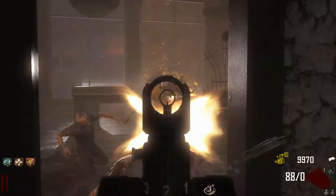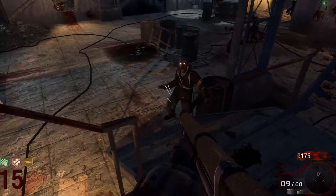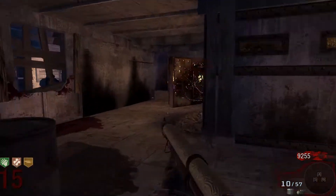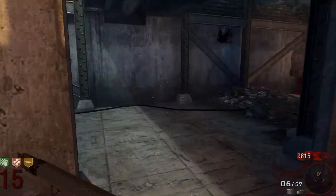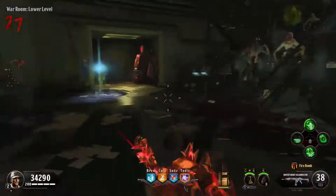Now we are in our top 10, and in the 10th spot we have Der Riese. Der Riese is definitely the best World at War map because I remember going into it and just having such a good time. There was just something about it that worked so well as a zombies map that I haven't really felt with any other map, and it definitely deserves a high spot.